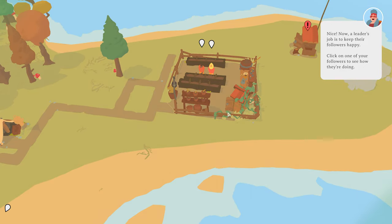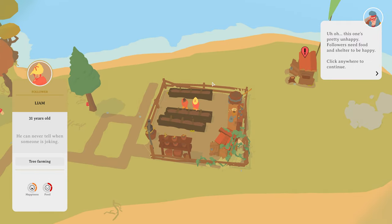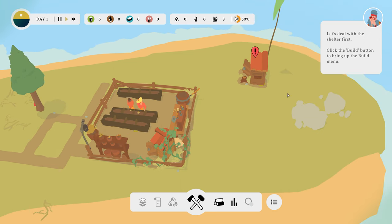Click on one of your followers to see how they're doing. How are you doing, Liam? 31-year-old Liam. You can never tell when someone's joking. Aw, poor Liam. Let's deal with the shelter first. Click Build button.